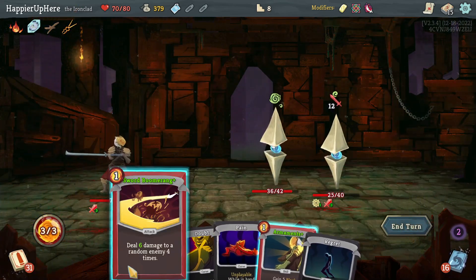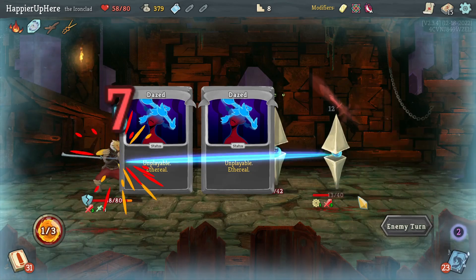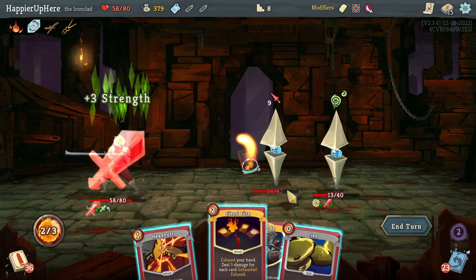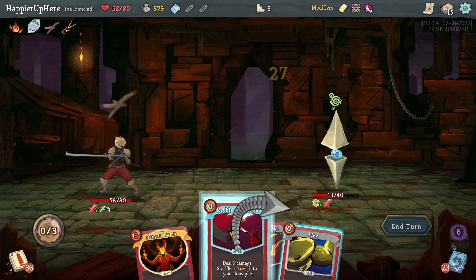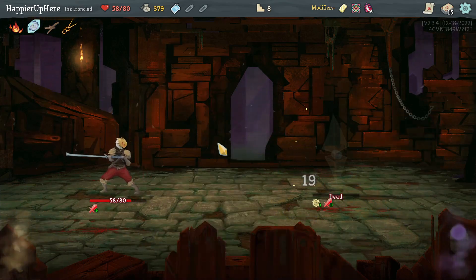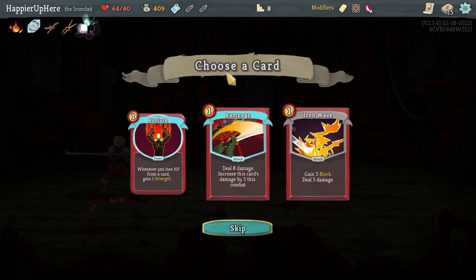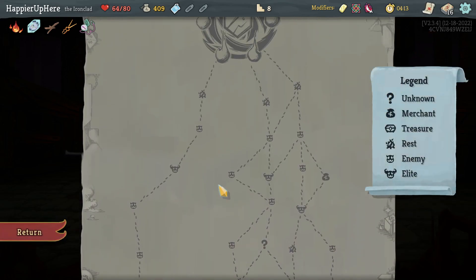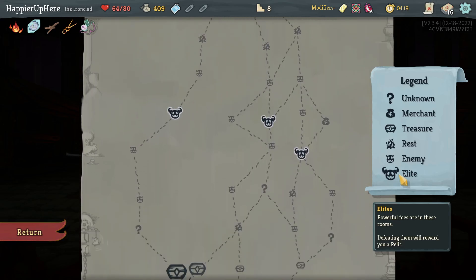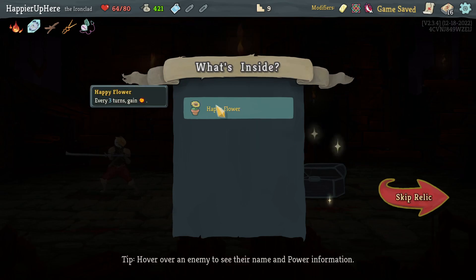Sword Boomerang and Armaments. All three curses in the same hand - hopefully that doesn't happen against the boss. I can just kill with Fiend Fire. Let's do Inflame then Fiend Fire, then Flex and Reckless Charge - any decent attack will kill next turn. This one would have been very difficult to perfect - glad I didn't try. Got Pocket Watch: if you play three or less cards during your turn, draw three additional cards at the start of next turn. Rampage, Iron Wave, Rupture - let's take another Iron Wave, although Rupture wouldn't be a bad idea because I have Regret and Pain.